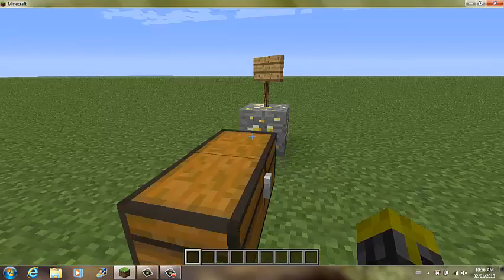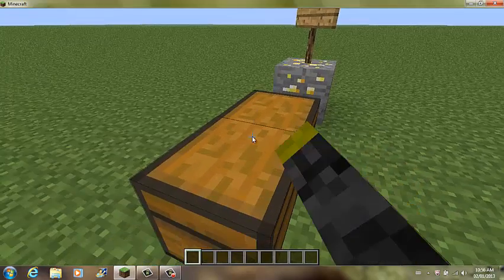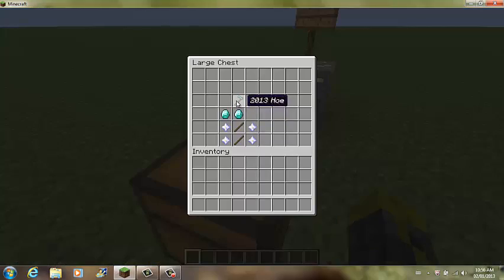Now for the next item right here is the 2013 axe. To craft this, you'll need four magic, two sticks, and two diamonds.